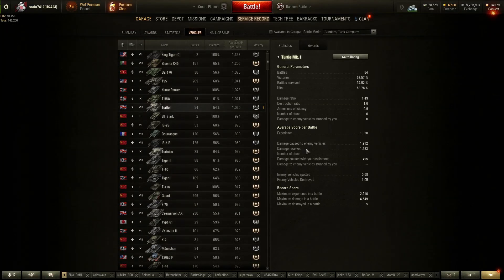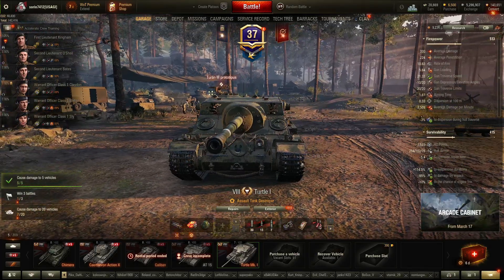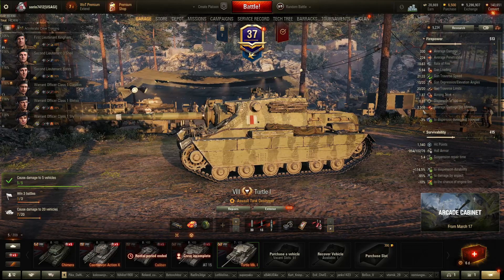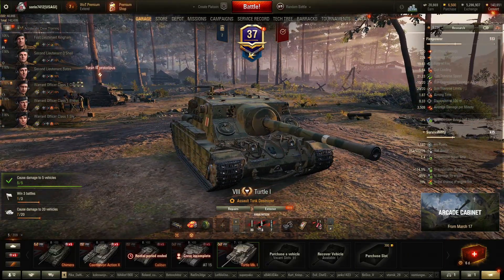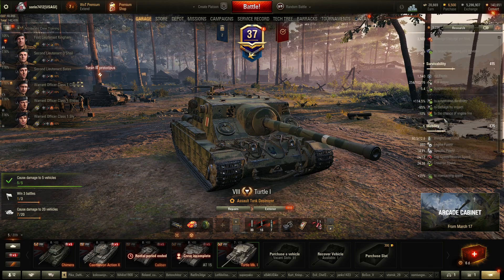Let's take a look at the statistics — 84 battles. I played the Turtle a lot because I kind of like it. 54% win rate is not the best for a slow tank, and 1,020 WN8 is all right. But look at this — 1,900 average damage. We're dealing more than a tank and a half worth of health on average, which is really nice for such a slow vehicle. If you have enemies in front of you for 30 seconds, you'll do all that damage. The tank can hit 3,500 damage when you have the chance to penetrate reliably.